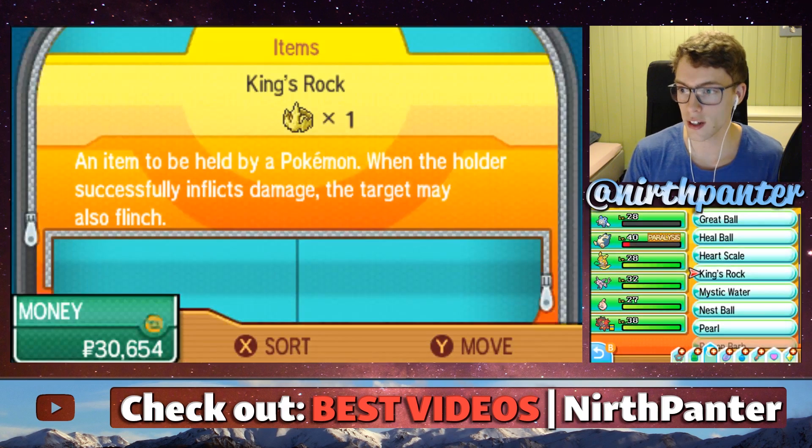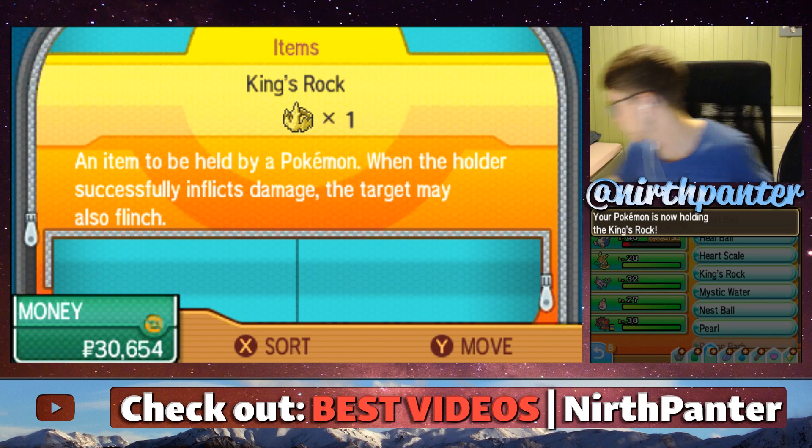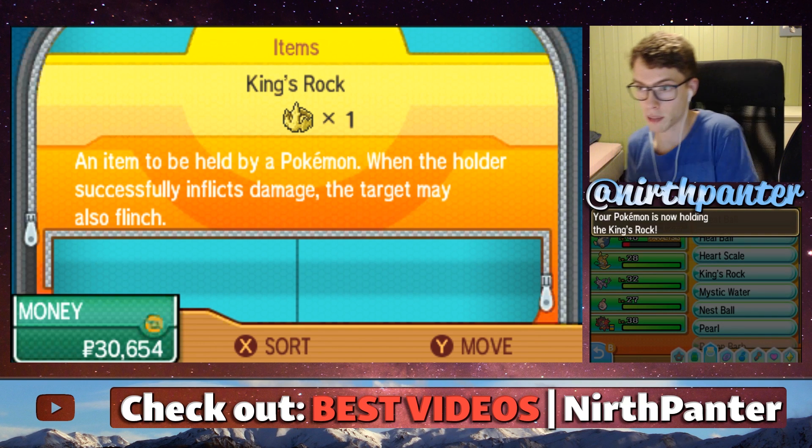After that, you want to give your King's Rock to your Poliwhirl. And then you need a Trade Partner.